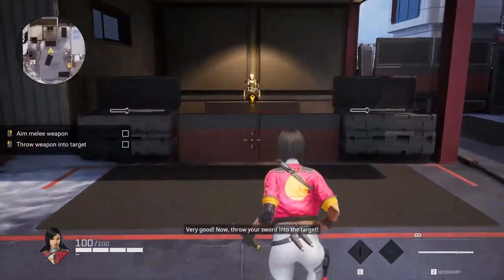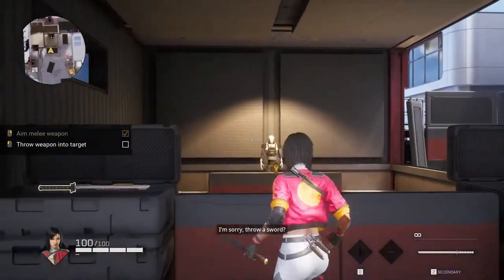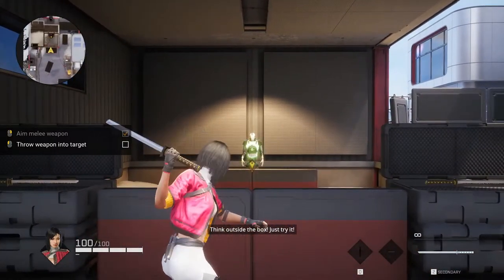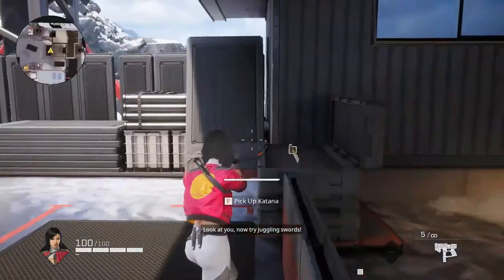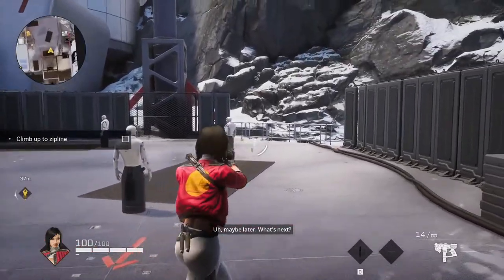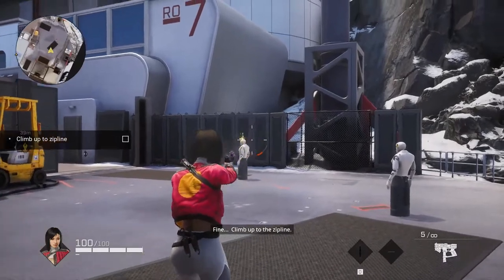Now throw your sword into the target. I'm sorry — throw a sword? Think outside the box, just try it. Look at you! Now try juggling swords. Maybe later — what's next? Fine, climb up to the zipline.